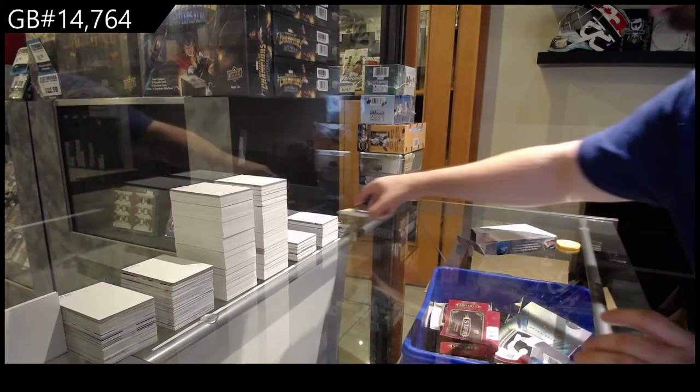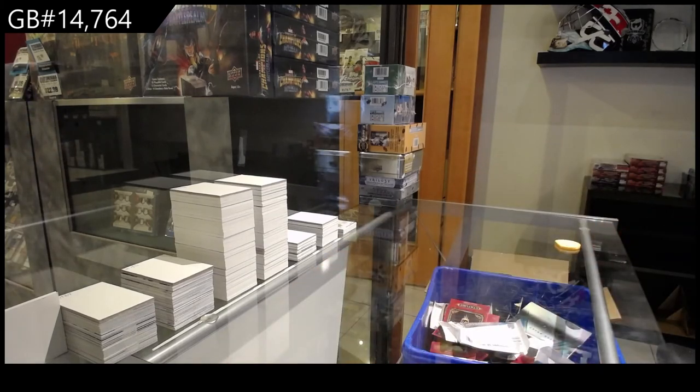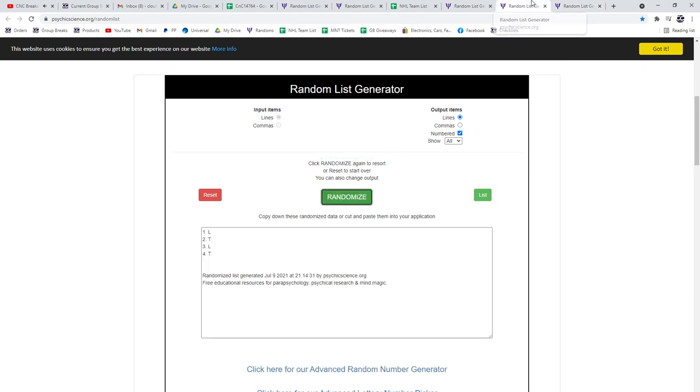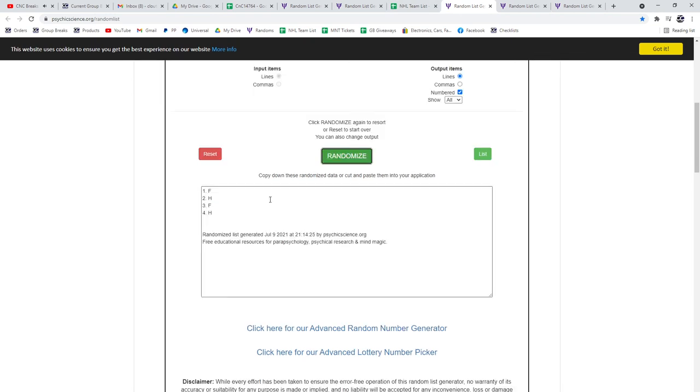Alright, let me get the randoms going here, folks. Am I correct to assume DeChambeau was the big hit of the break? So we've got F and H, L and T, and D and H to randomize. The randoms between the D and the H — one, two, three — the H spot wins that one. Then the L and the T — one, two, three — the T spot. And the F and the H — one, two, three — the F spot wins.